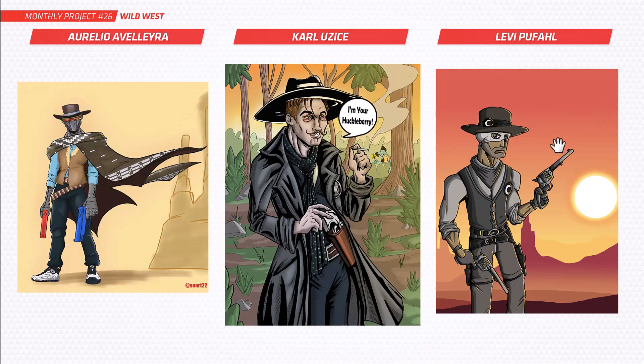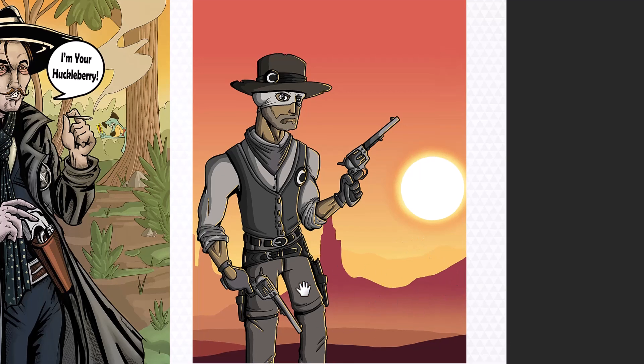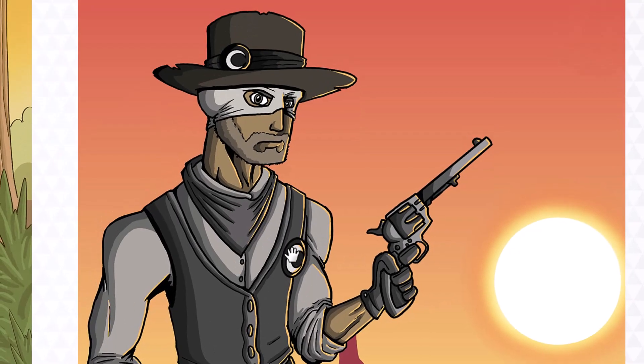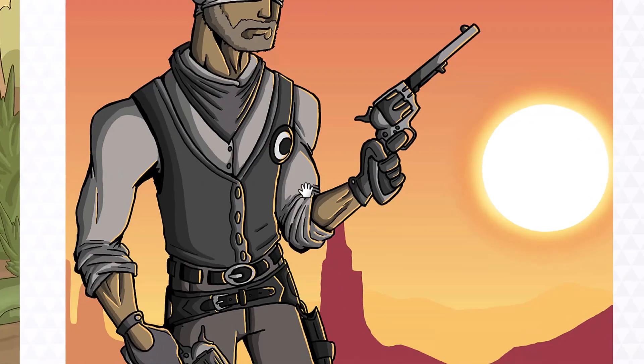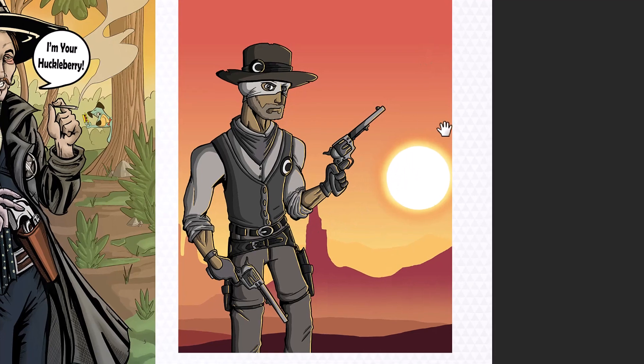Next up is Levi. I really like the colors in this piece — that looks really nice, and that backdrop as well is just perfect. Is this one of your own creations? I'm just looking at the moon logos there and the way he's got that kind of bandana around his eyes. Unless it's fan art from a character I don't know, he looks really cool. Nice creation — I really like those colors.